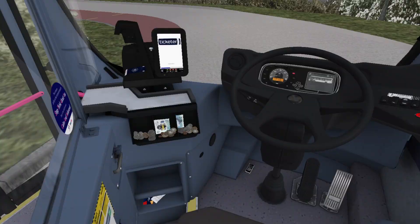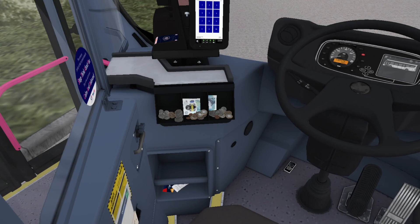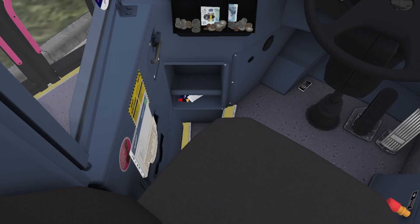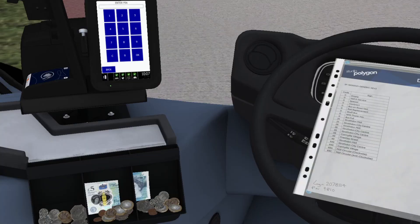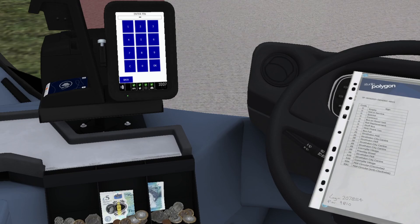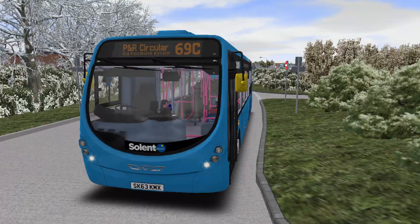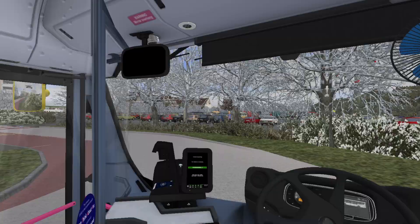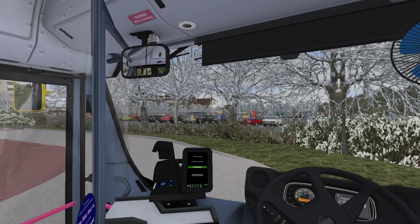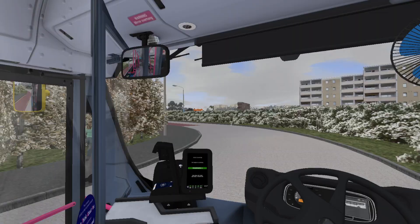I'll let the ticket machine log itself in. We're due to leave a minute ago. It's 10:07. Everything that we need — daytime running lights. Let's make a move. It's always nice to have an excuse to drive the streetlights. I like driving unusual buses on the 69 Circular, and these vehicles — there's nobody waiting — these vehicles always strike me with their sort of length at 10.8 metres as the perfect vehicle for most routes.